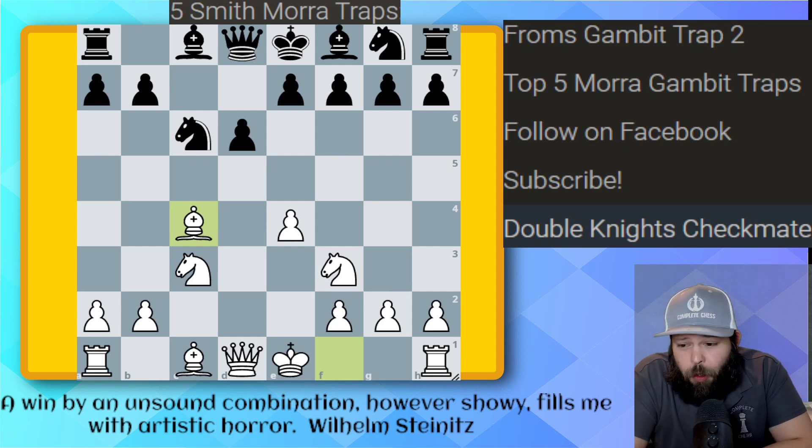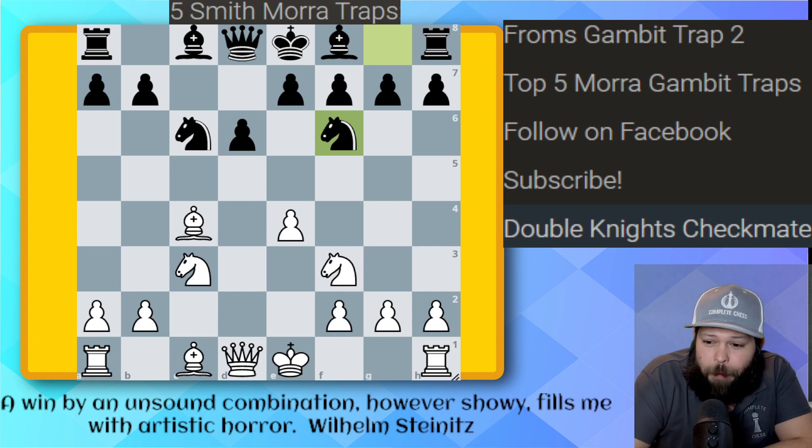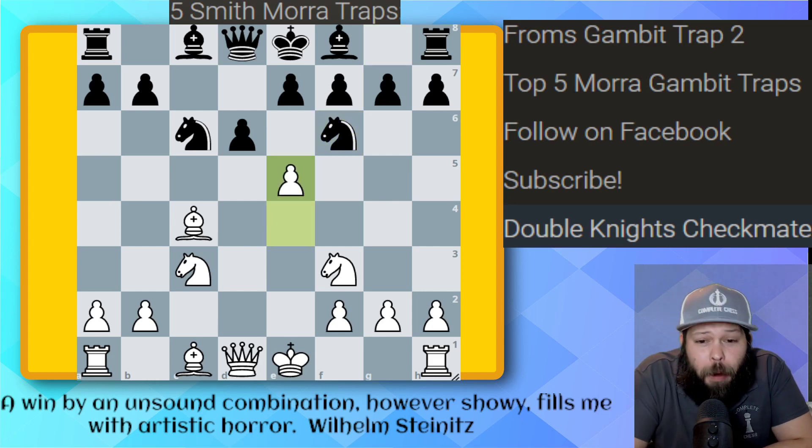Here black makes a very typical mistake and plays Knight to F6, and already it's white to move and get into a better position. What do you play here? Hopefully you know this if you're a true Smith-Morra Gambit player. You're going to go ahead and play pawn to E5, and this puts black's pieces in disarray.